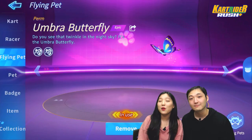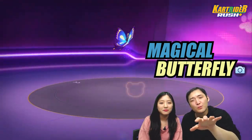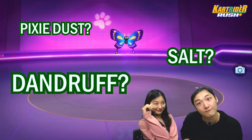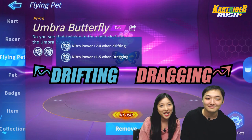Here it is, our one new epic flying pad, Umbra Butterfly! It's a small magical butterfly with beautiful blue purplish wings and yellow spots. It also sprinkles magical dust as it flies. Is it pixie dust? Anyways, it grants bonus nitro power when drifting and dragging!